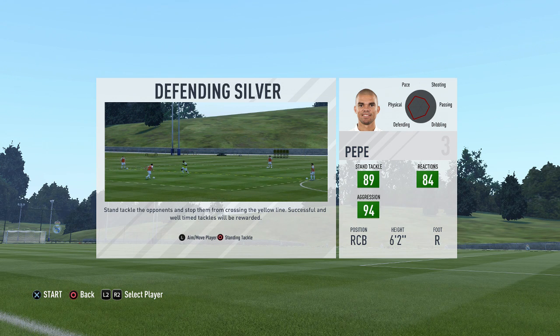What's up guys and welcome to another episode of Skill Games Academy. Today we will look at the next defending tutorial which is the defending silver one. We will again use Pepe to do it and all you have to do is steal the ball from your opponents.